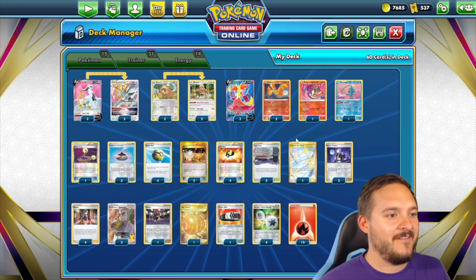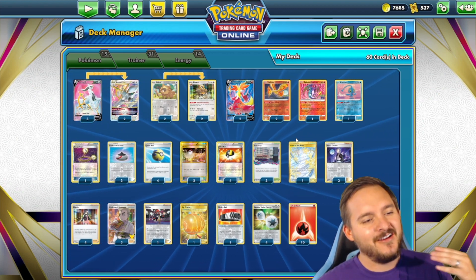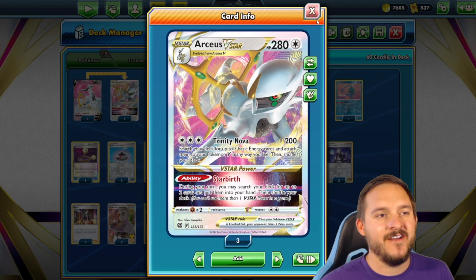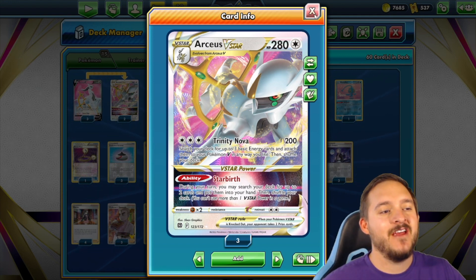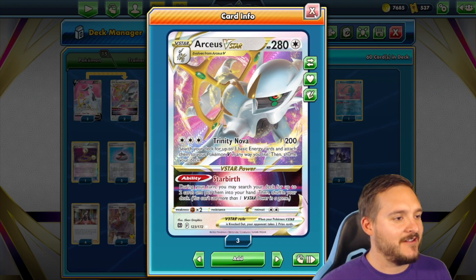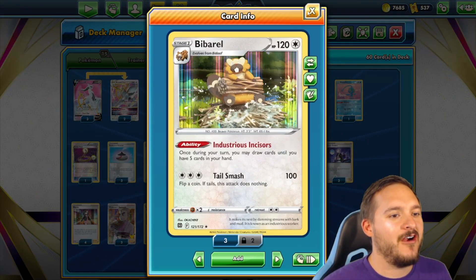How are we utilizing Delphox? I went back to the traditional Arceus VSTAR approach. We have a 3-2 line of Arceus VSTAR with the Trinity Nova attack — for three energy, we do 200 damage and get to attach three basic energy cards to our Delphox. We also have a 2-2 line of Bibarel to help us draw more cards on our turn.